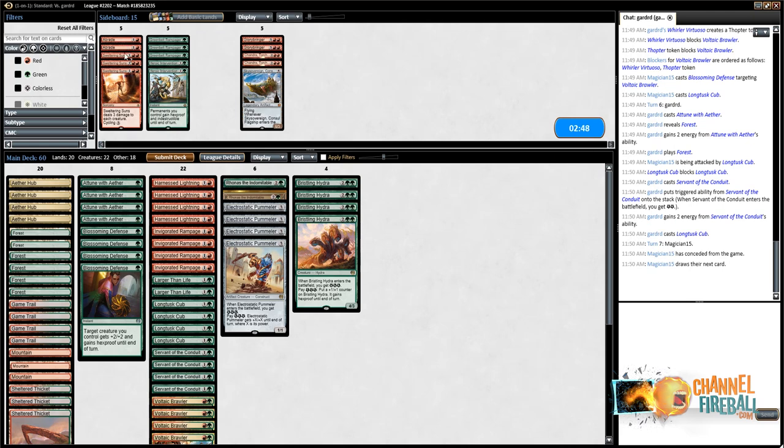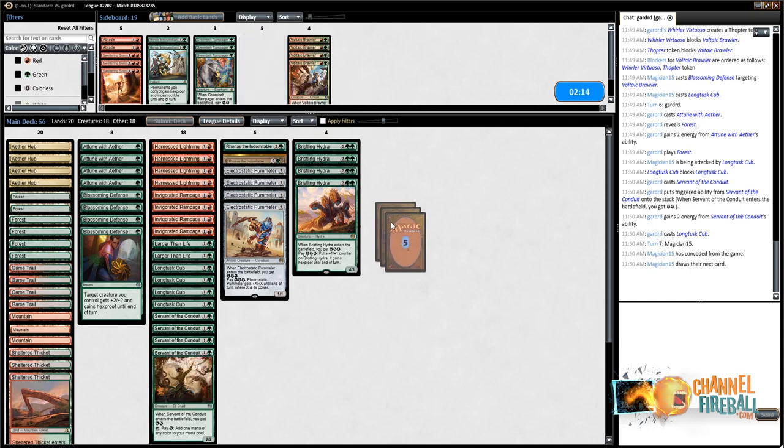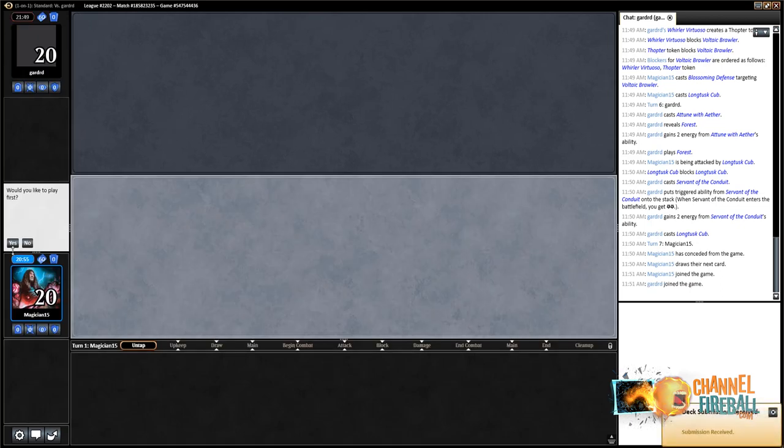On the draw, boarding in Sweltering Suns pretty confidently. On the play I'm not into those. Bringing in the 2/4 effects — Sky Sovereign, Chandra, Glorybringer. Voltaic Brawlers get bricked pretty quickly but we need extra two-drops. Rhonas is really good as it never really leaves the battlefield. Opponent could be boarding in Kefnet's Last Word or Confiscation Coup, but I'm not particularly mindful of that. We need a couple more cuts — Larger Than Life — and on the play, we'll shift to less combo and aggression for more Sweltering Suns and Abrade midrange on the draw.